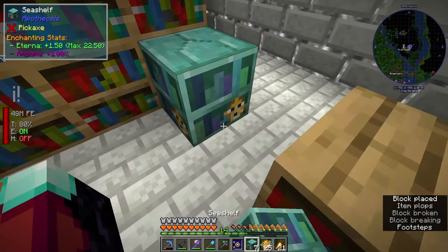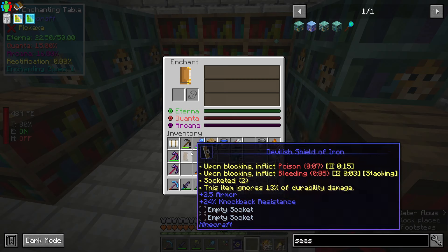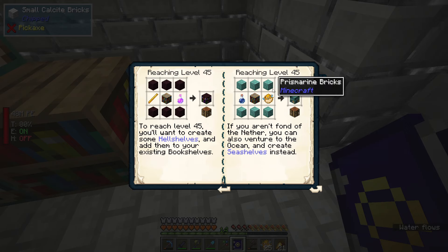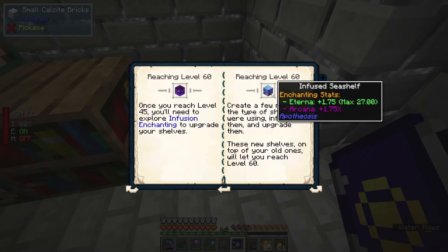We just take away this side of the enchanting table and put all of these in. Now if we put an item in here - preferably one that has no enchantments - it goes up to 45. With sea shelves the maximum enchantment level you can get to is 45, so we need to get a little bit further. We need to infuse these shelves.